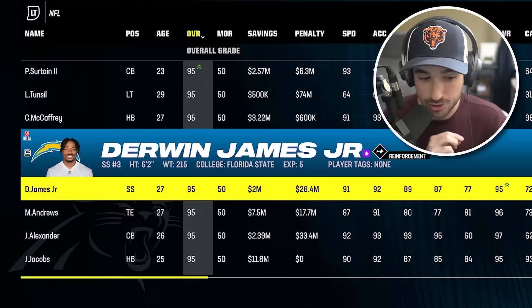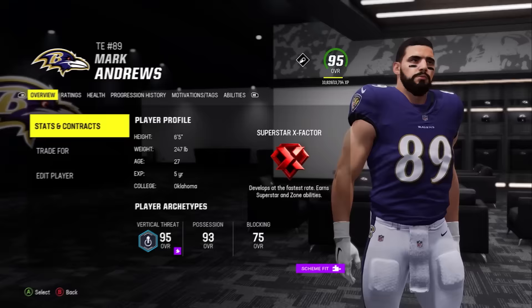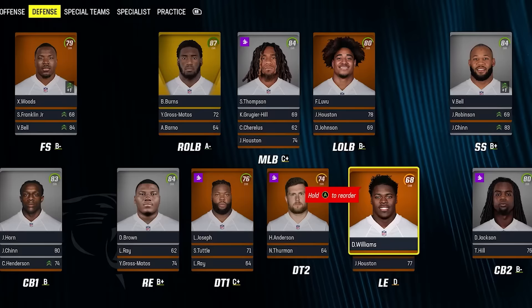We'll get to add any 95 overall, and this should be a decently long list. Don't need any quarterbacks with Josh Allen or Joe Burrow. Derwin James, Mark Andrews, Jaira Alexander, or Josh Jacobs. We're going to kill two birds with one stone and go for tight end Mark Andrews because our tight end is terrible, and this will help us in future touchdown challenges. The offense is starting to cook, but the defense still needs a lot of work.